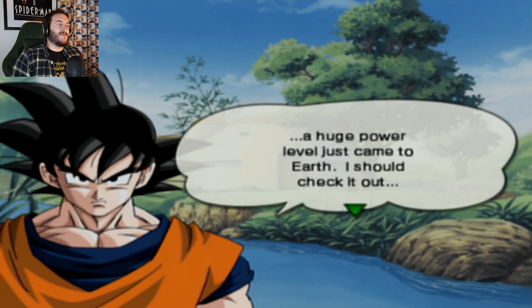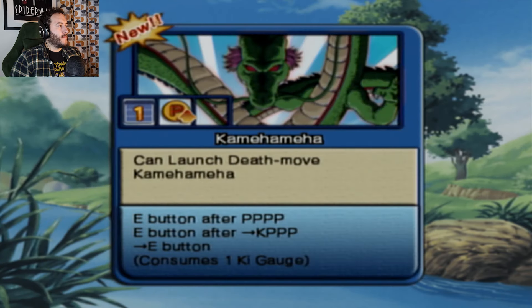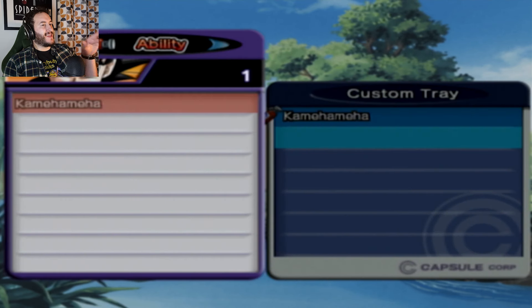I guess we're playing Goku's story, so we're not going to get Piccolo fighting. The game is immediately putting you into the customized tray, showing you this is how you get your moves. The previous one didn't do that, so that's kind of helpful.